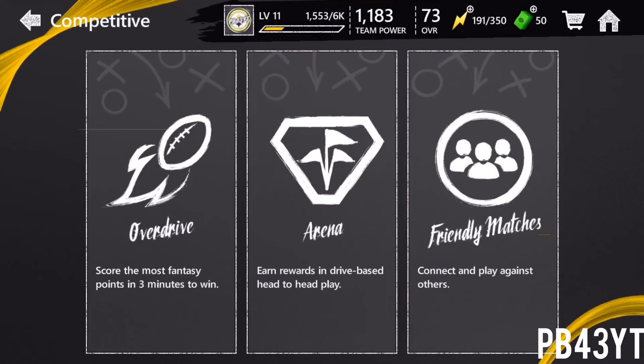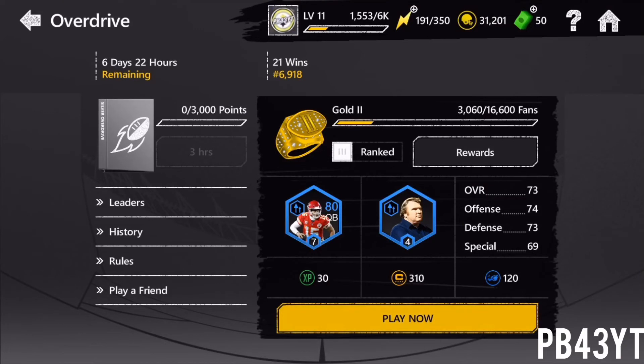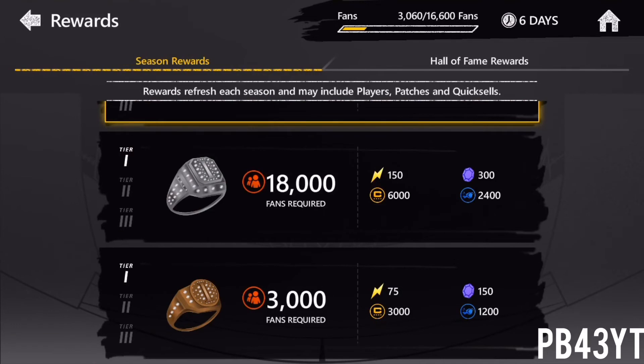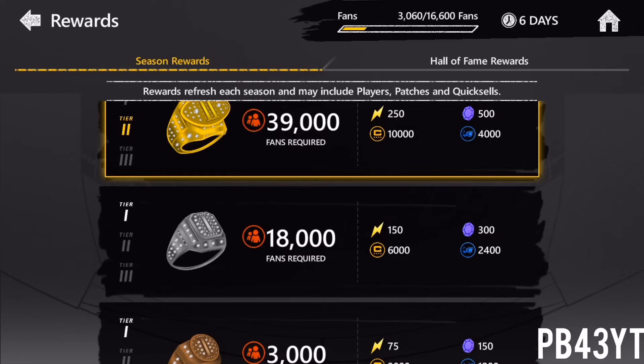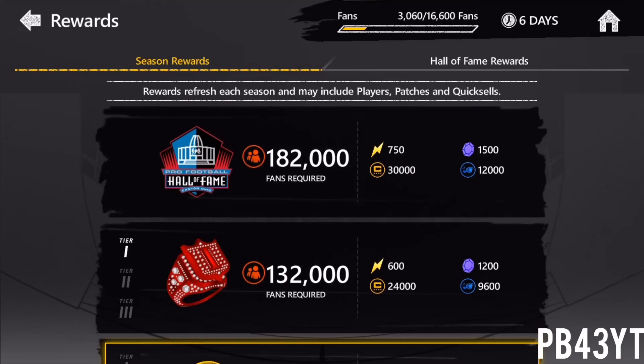The next way is to play some Overdrive. I know you guys are sick of Overdrive, especially after last year, but this is such a good way and you need to take advantage of this. There's no stamina cost — it's such a good way to get so many gems. Once you get out of the Bronze tier, you get 150 gems and 75 stamina. Then you get 300 gems for Silver and 150 stamina. And the Gold tier I'm at, you get 500 gems and 250 stamina. I was just in Gold 3, and once I got to Gold 2 I got 400 gems. Once I get into Gold 1, I'll get 500 gems.